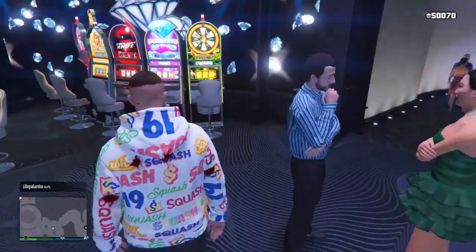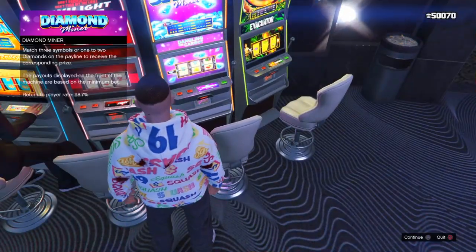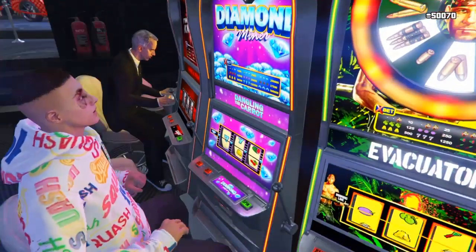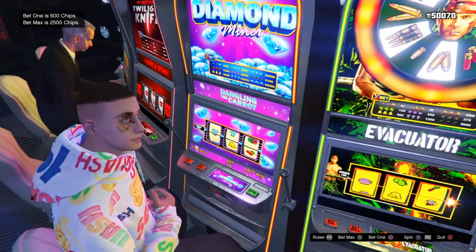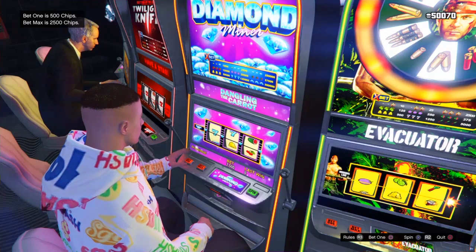What you need to do for this money glitch is basically very easy. Come to the casino and have enough chips — I got 50k, went to the desk, and asked for 50k chips. I'm also going to show you another method on how to get tons of money in GTA very soon, but let's get straight into this one.